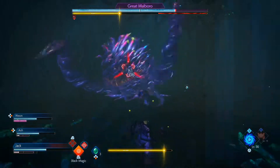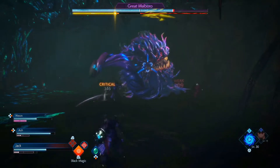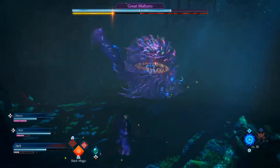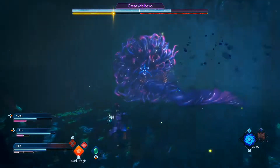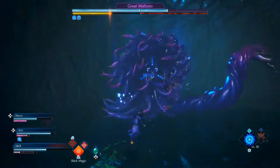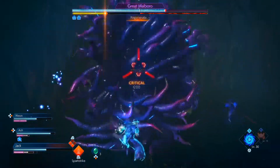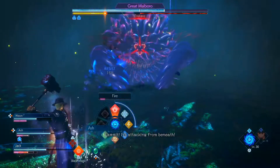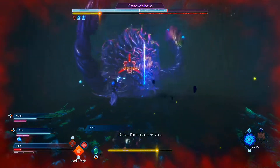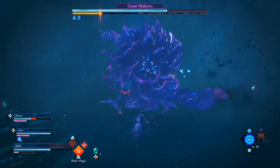Outside of that, you can absorb all of its attacks except its bad breath as well as the closer range — it's like a more pink cloud that it puts in its immediate vicinity. You can't absorb that and you cannot absorb the bite either. So you need to evade those attacks and get out of the way, specifically bad breath, because it will poison you and the poison will do insane amounts of health damage over time. It'll actually take more than a full bar and a half of health on my character just by being poisoned once.